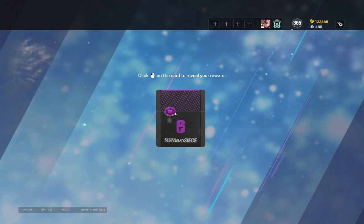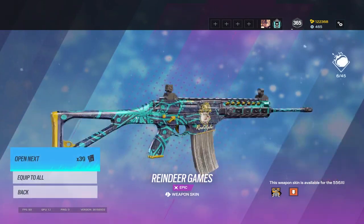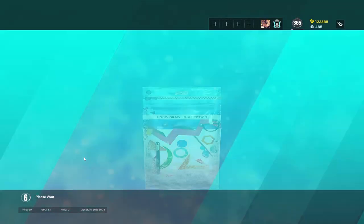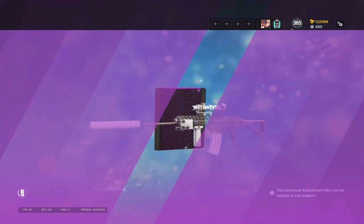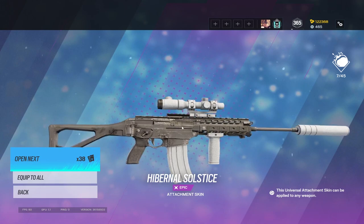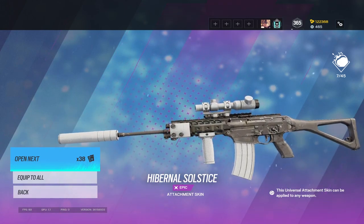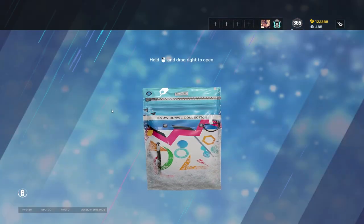Got the Rudolph skin — the Reindeer Games. I think Rudolph was a gun skin before, not sure. Anyway, the white attachment skin is finally in the game. I'm gonna equip this to a lot of guns. It's not plain white — it's got a snowy effect to it. I still want like a cream white skin, but we'll take that for now.